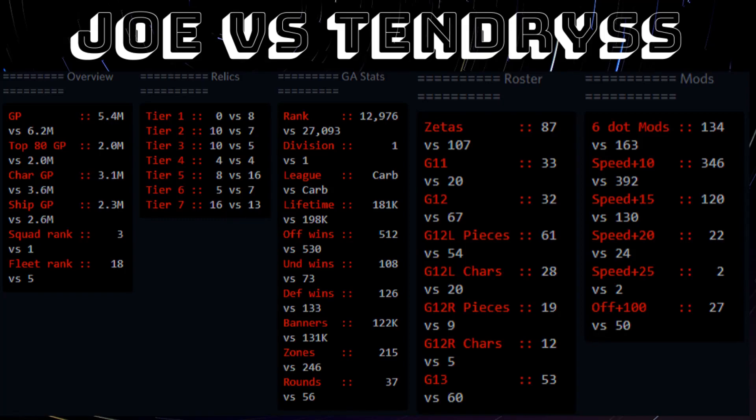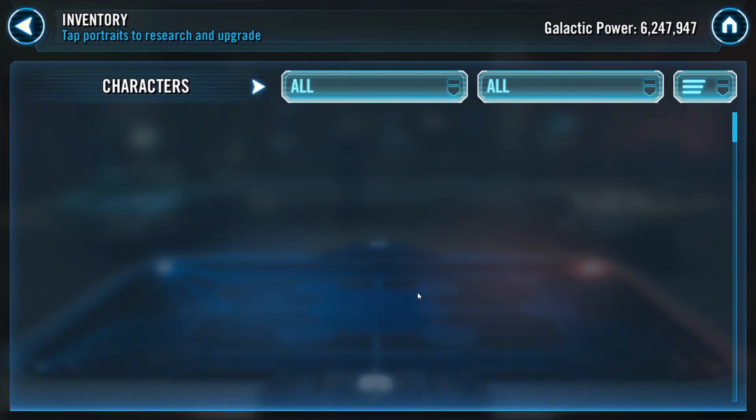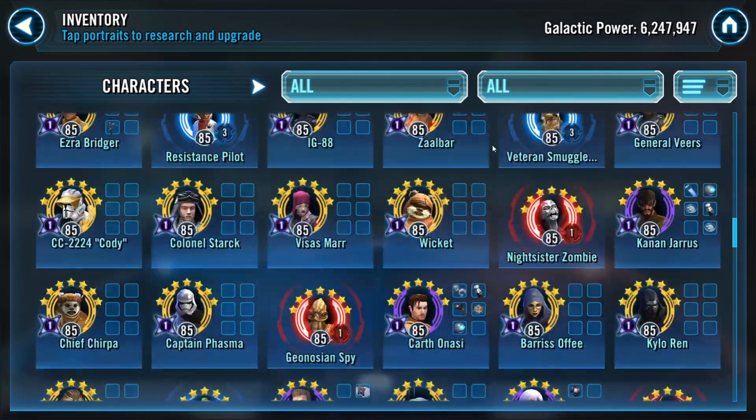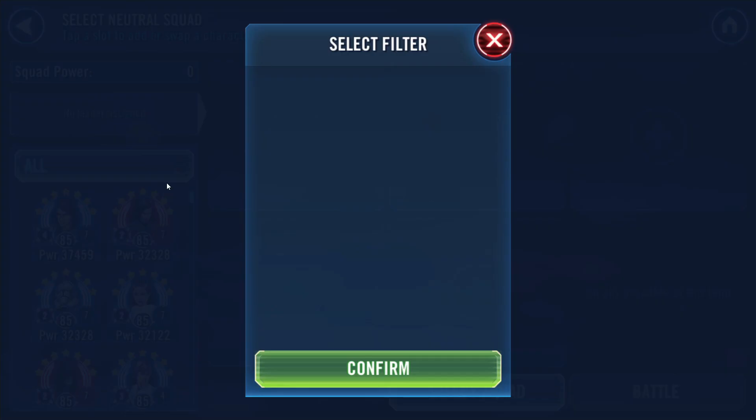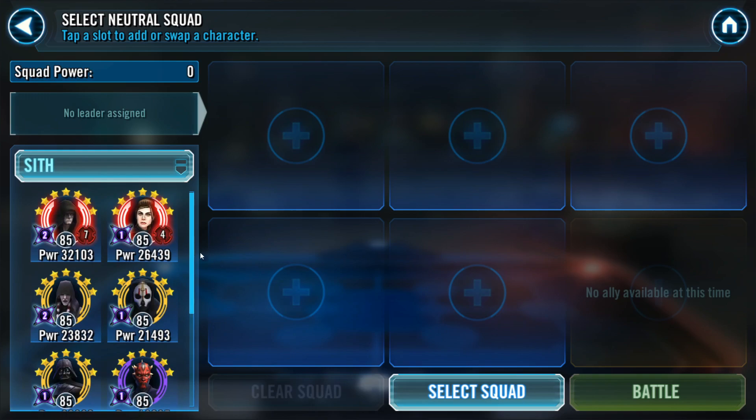Welcome to the channel, today we've got another Grand Arena episode against this opponent. He's got about 6.2 million GP over me, although the top 80 are pretty matched up. The main difference is he's got much more mods than I do, more relics as well. He uses GAS to climb, doesn't have any Galactic Legends yet. Fortunately it looks like he's going for Rey, and at the bottom line we've got Grievous and Old Republic.